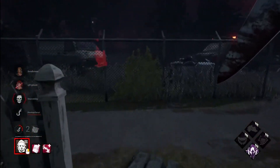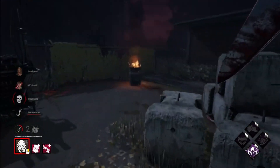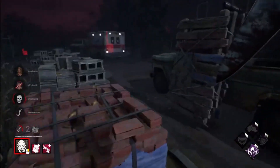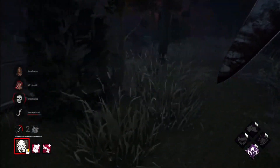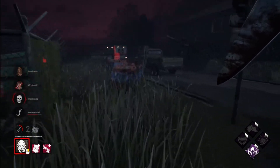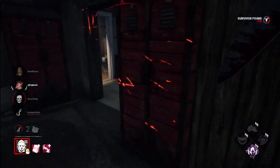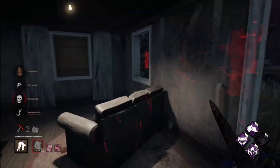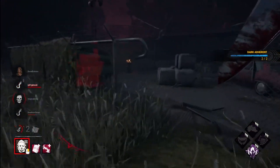Is that some kind of perk? Oh, there's one — got yourself caught. There's two of them. I mean I know some people do that against tier 3 Myers — jump on lockers — but you still die either way, so I don't know how good that strategy is. You do ruin somebody else's game, so if you want to be a dick you can definitely do that. Is this person just giving up? I got my two hooks which is fine enough.